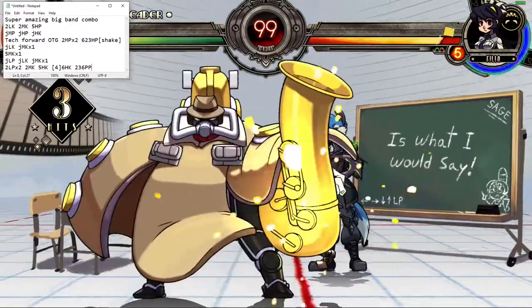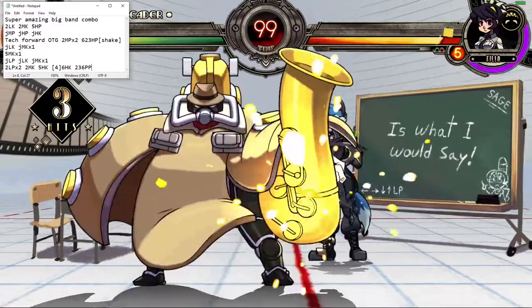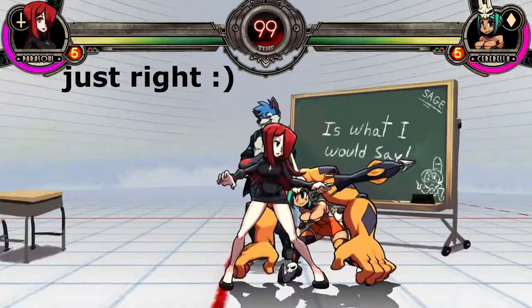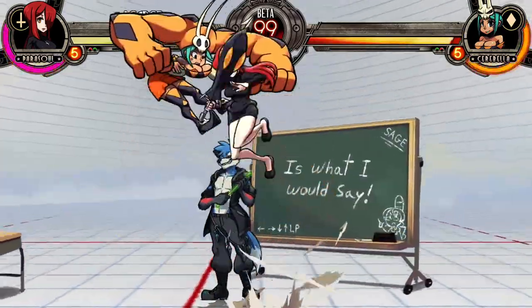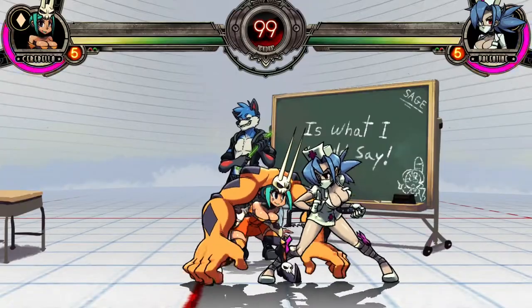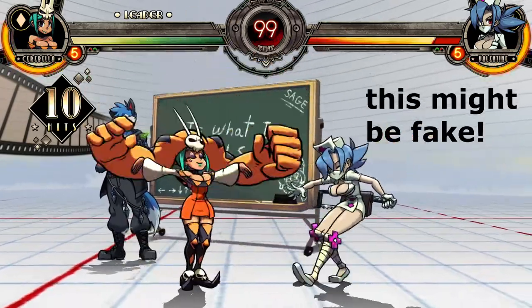Put your learning material somewhere convenient, set a state right next to your dummy, and then set your dummy to block after first hit. If you have trouble with timing, try slowing down or speeding up your inputs. Make sure you practice your combo on both sides and on different weight classes. If your combo has a stagger point such as pummel horse, make sure that stagger recovery is on, otherwise you could learn a timing that is too slow.